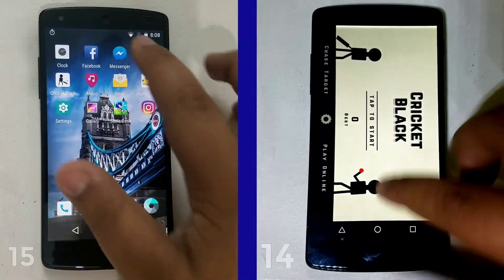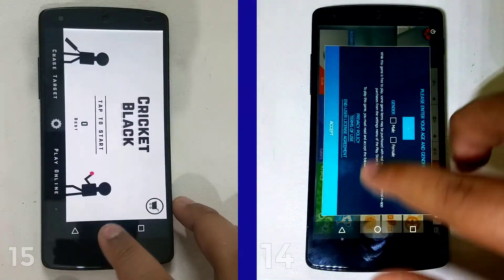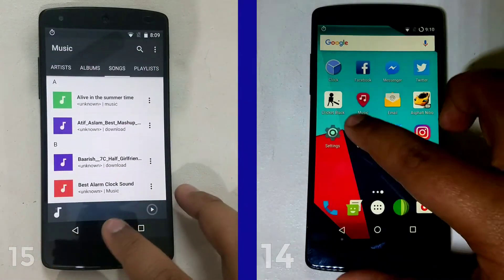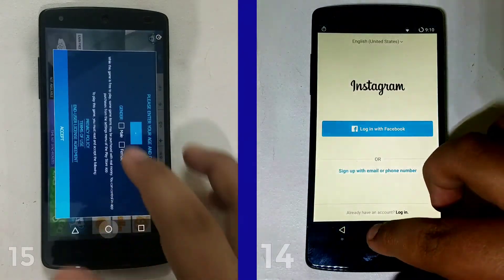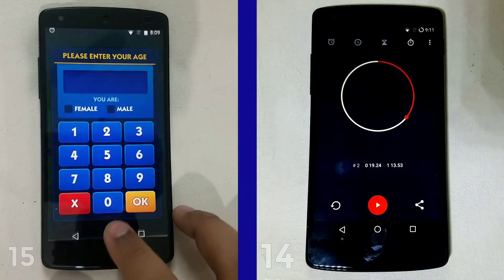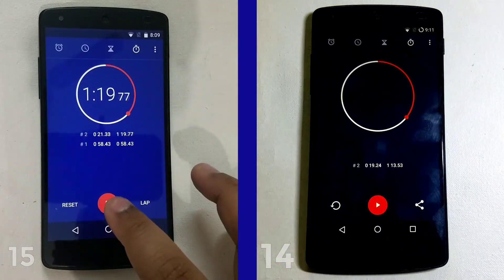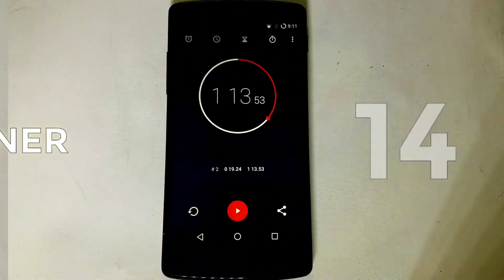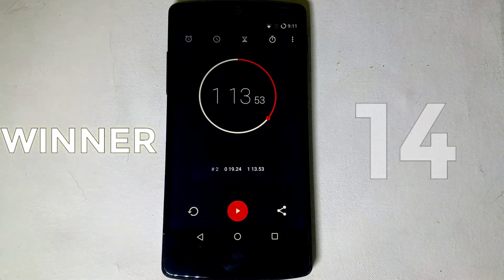The second lap is pretty much similar for both ROMs — all apps are kept in memory — but the 14 eventually wins due to its early lead. So in this speed test of the generations, Lineage OS 14 comes out on top. That was pretty much it for me in this video — I'll see you in the next one, peace out.